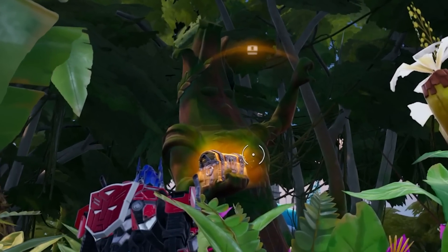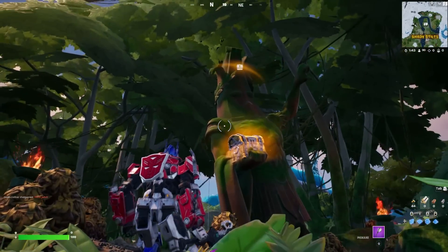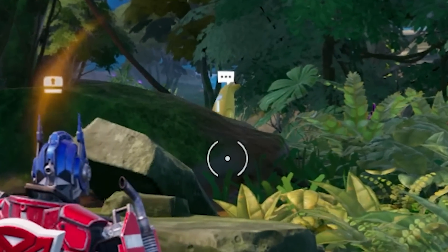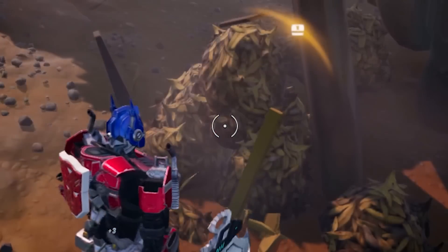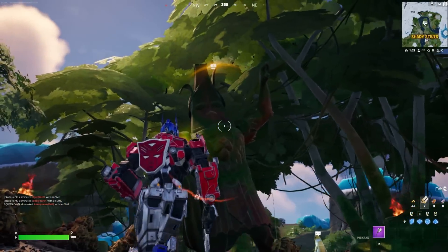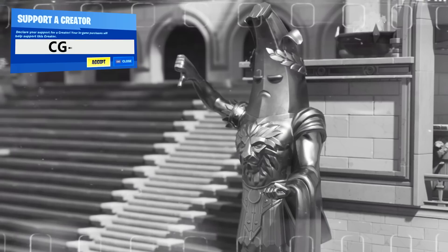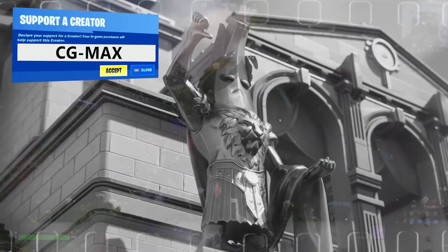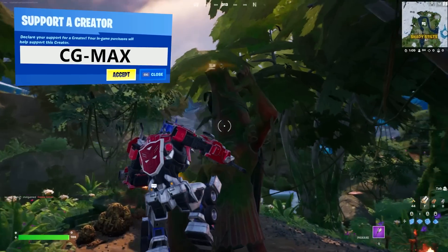Did you guys know there's a giant statue of Peely that has been found in Fortnite Season 3? And not just a giant statue of Peely, but Peely himself — and even these rotting bananas. The giant statue of Peely is actually one we've seen before, all the way back in Chapter 2 Season 5 at the Gladiator location. It seems Epic Games has simply taken this statue and fast-forwarded it all the way to this season.